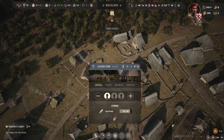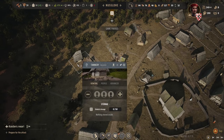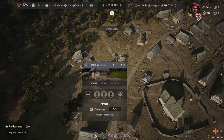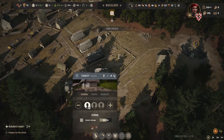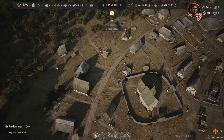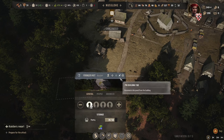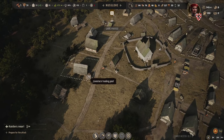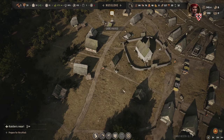Nobody in the tavern. Someone's doing the logging camp — we still need that. We built a second tannery by mistake, but it's there. Food is a little bit worrying.